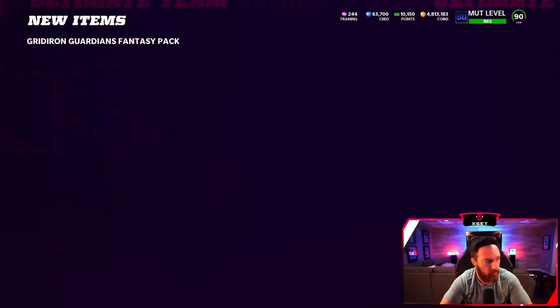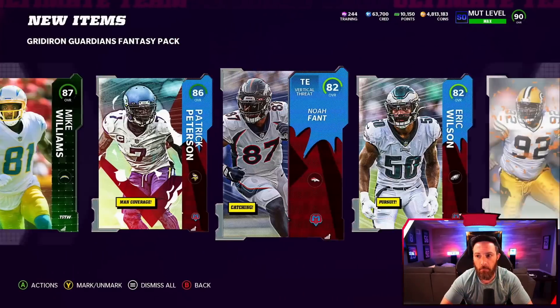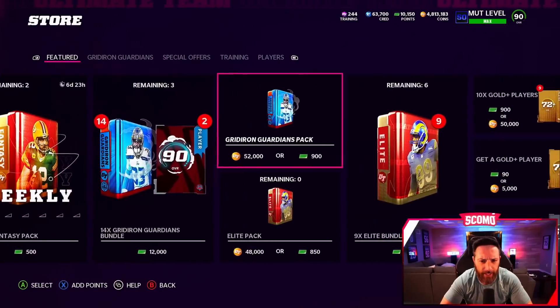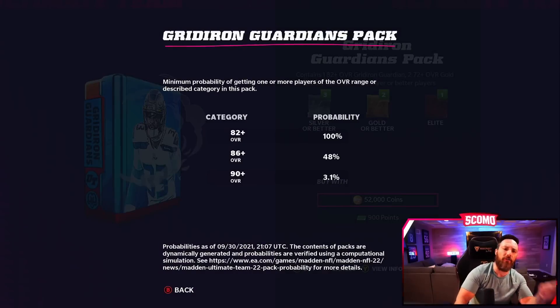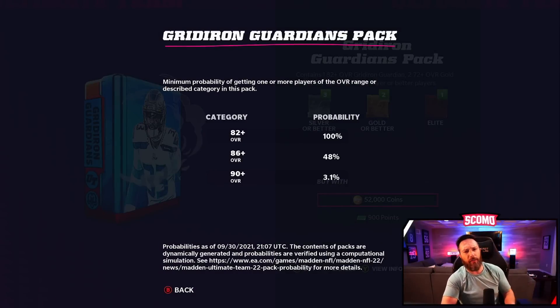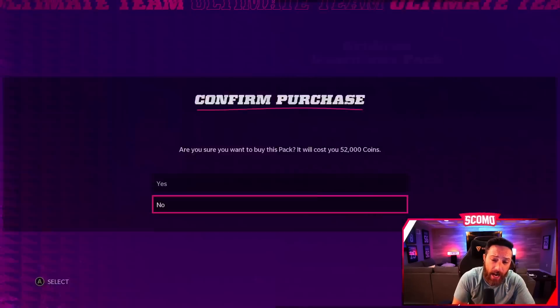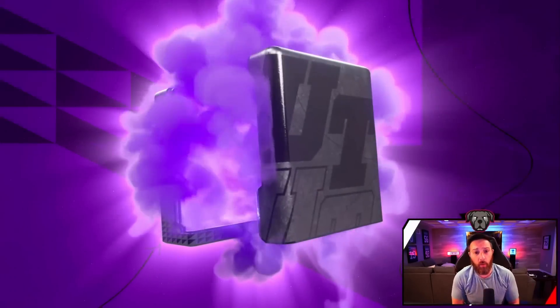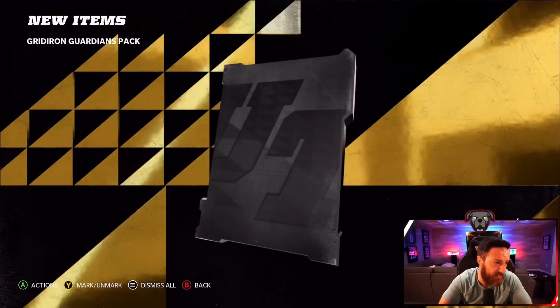Let's open up one more of those - blue animation, 86 Pat Pete, and an 82. No offense Team of the Week, 87 and another 82, and an 80. I'll definitely take the 87, the 86, the 82, the 82, and the 80. That seemed pretty good for 500 points! Single coin pack - 52,000 coins, 90 overall at three percent, 86 at 48 percent, so basically almost one out of every two you should be getting an 86.